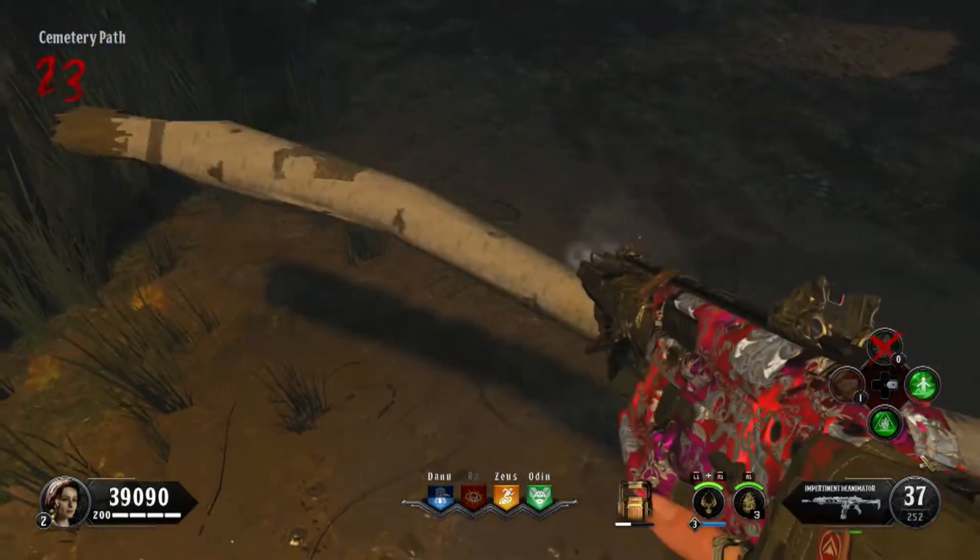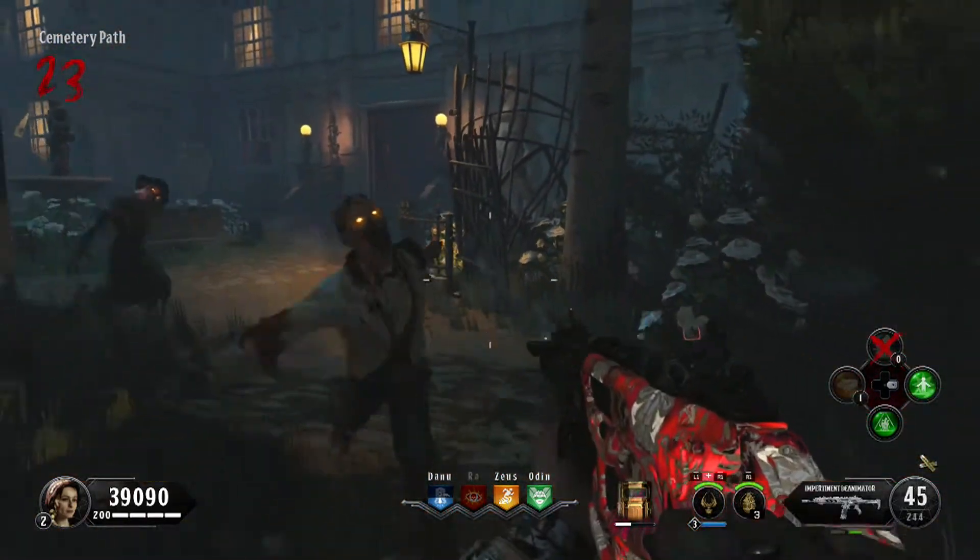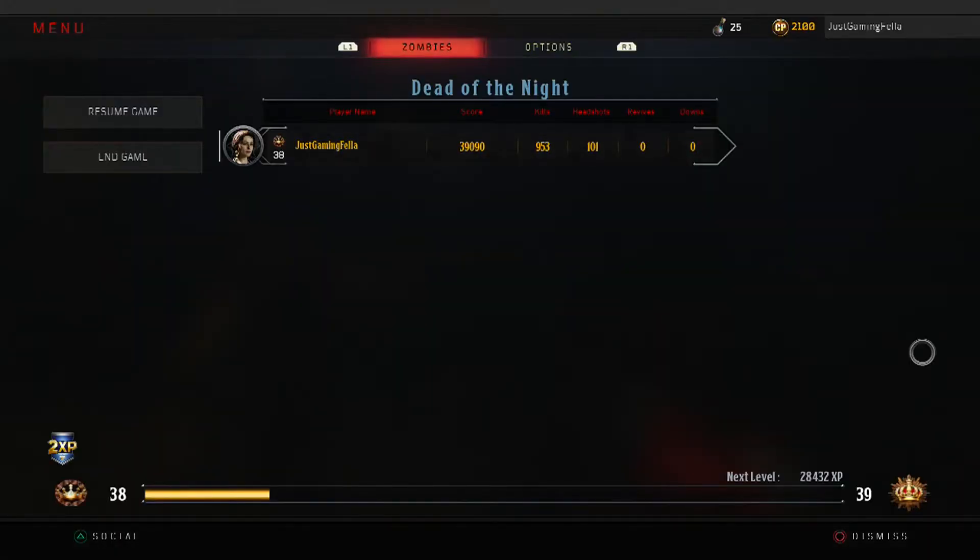For the next step you're going to need the Alistair's Annihilator wonder weapon. My guide is in the description, but hopefully you've already got that in your game. This next step is very simple and I'm going to tell you how to do it in both solo and co-op.